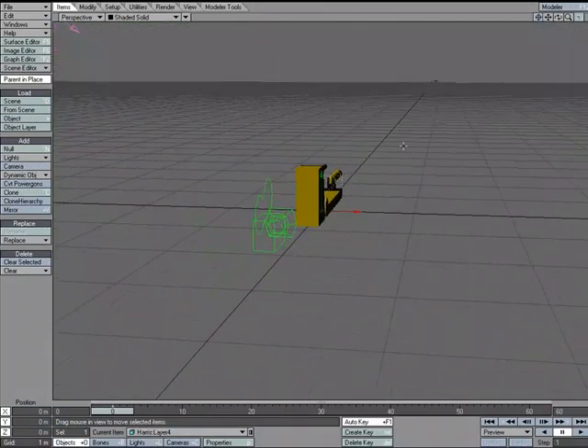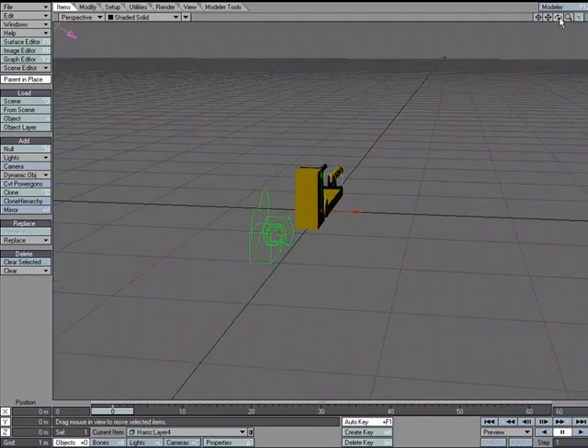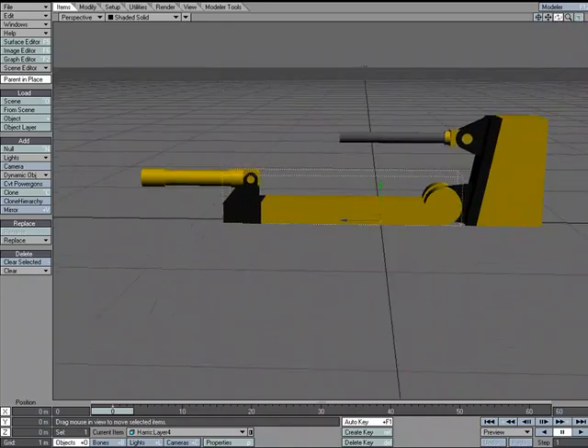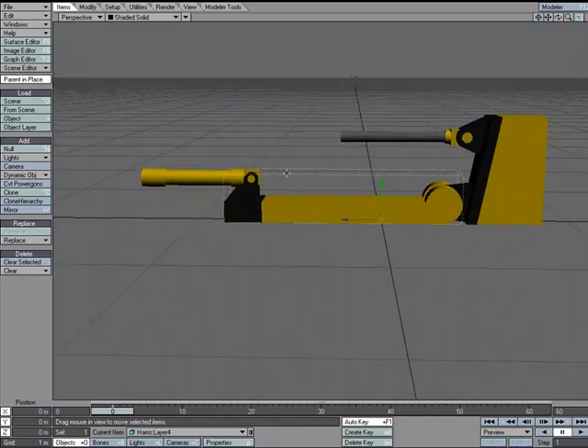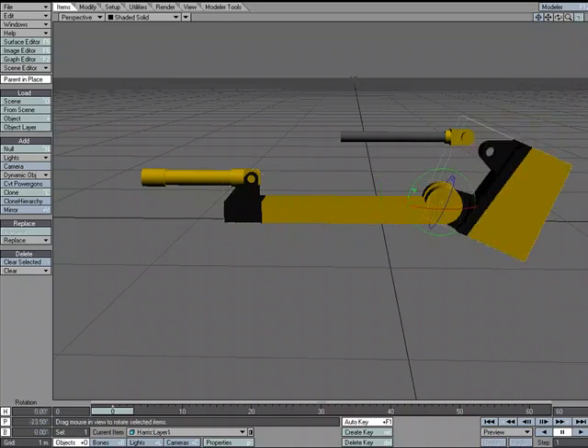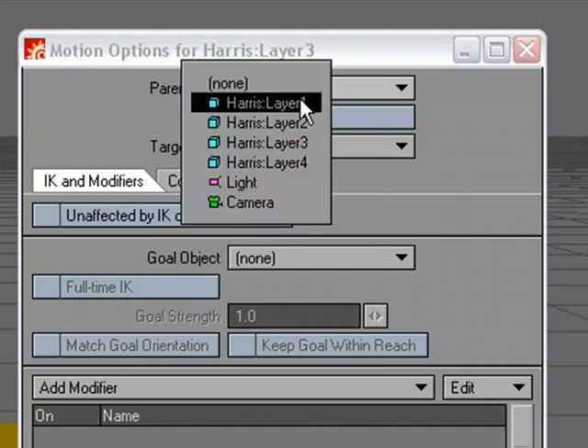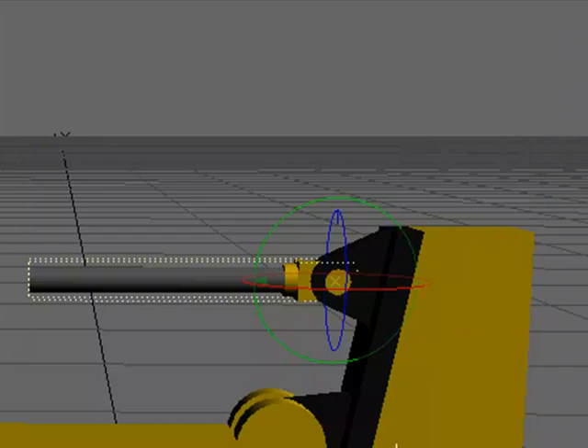One thing to keep in mind: you want your items pointing down the positive Z for targeting to work properly. That's why this piece is pointing in the direction it is. For starters, whenever I rotate this item I want a certain piece to go with it, so I need to parent it — layer three will be parented to layer one.